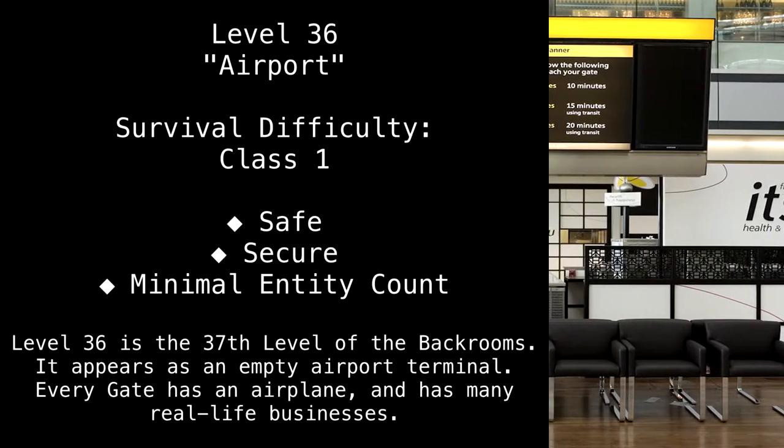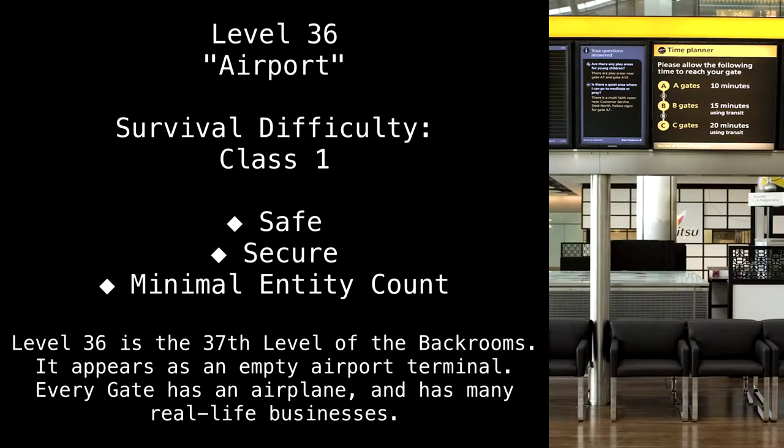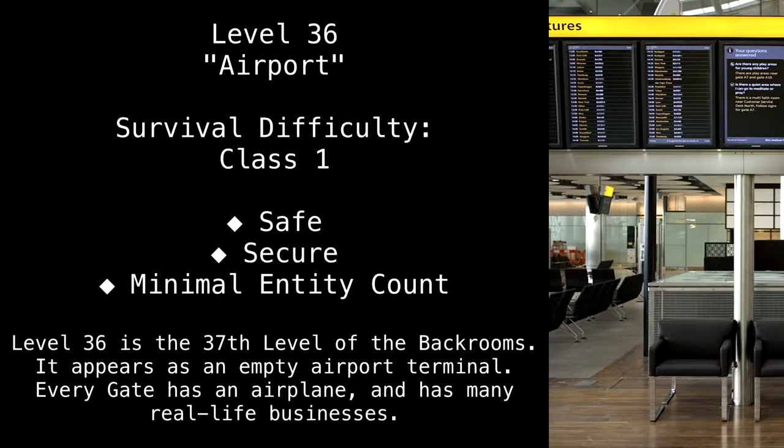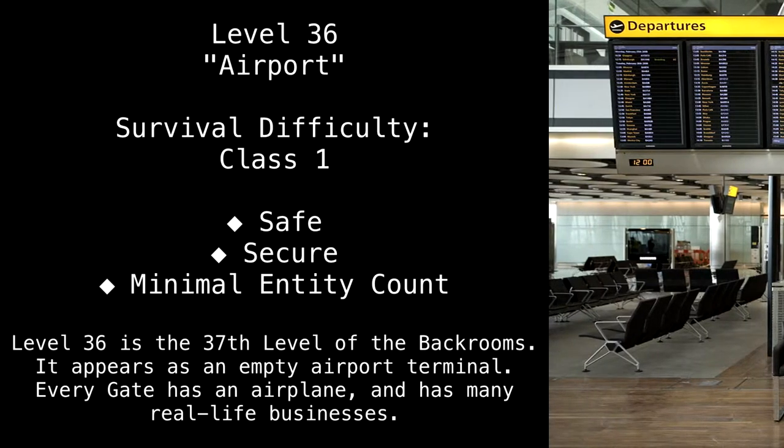Level 36: Airport. Survival Difficulty Class 1 — Safe, Secure, Minimal Entity Count. Level 36 is the 37th level of the back rooms.